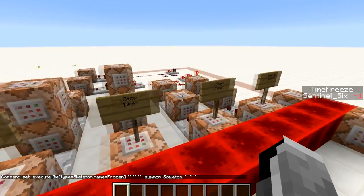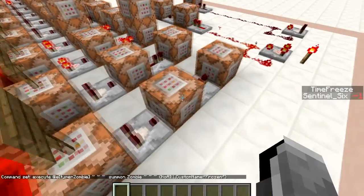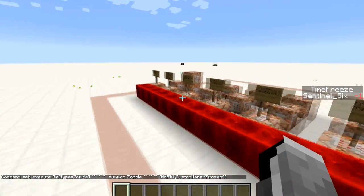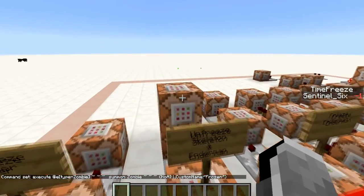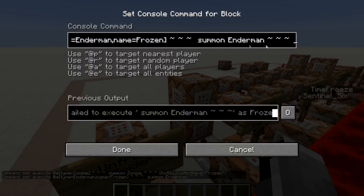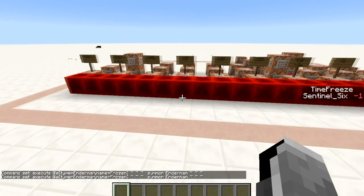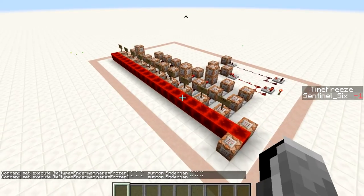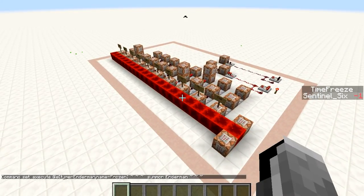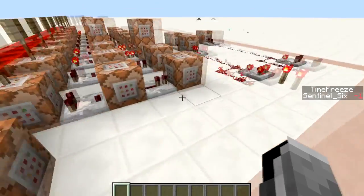If you want to add more mobs — say, slimes — you need to add one row exactly like the zombie freeze row but replace everywhere it says 'zombie' with 'slime,' and add another command block on the unfreeze side replacing the mob type with 'slime.' It's that simple. All the commands will be in the description, categorized by freeze and unfreeze so you can see how similar the commands are and adapt them yourself.